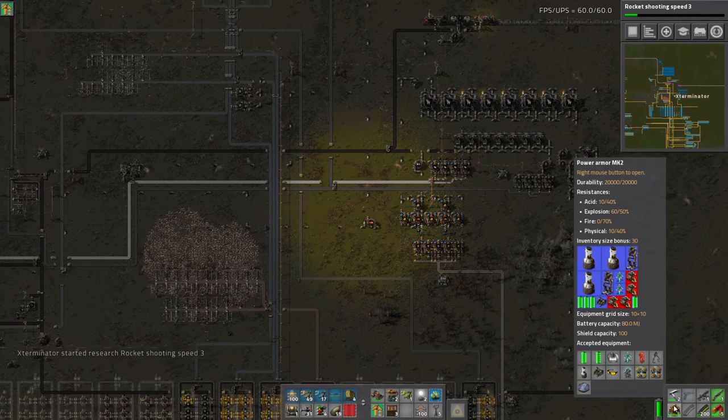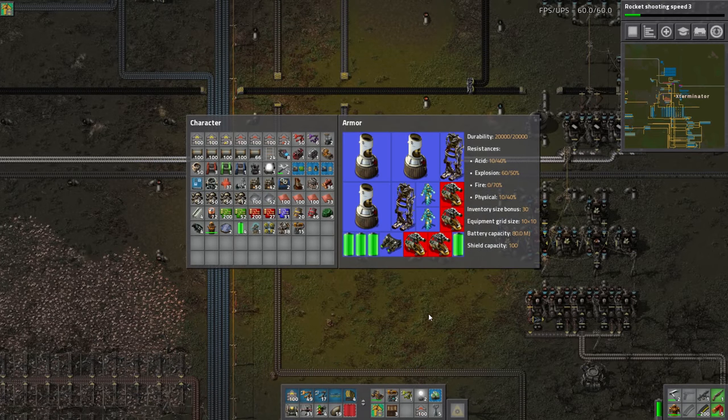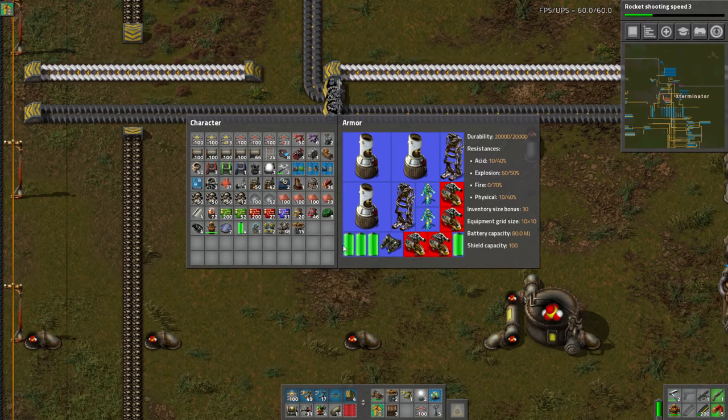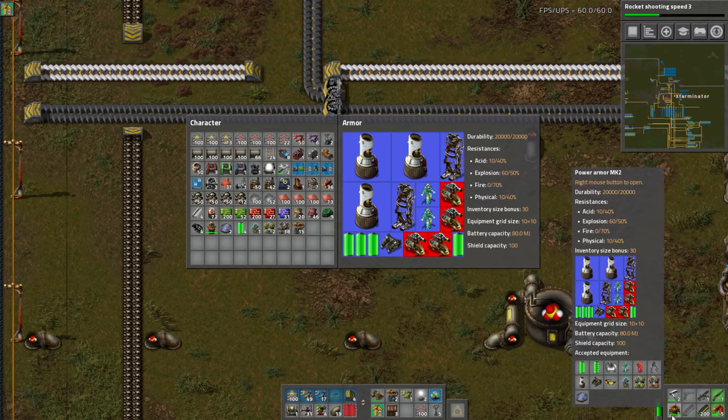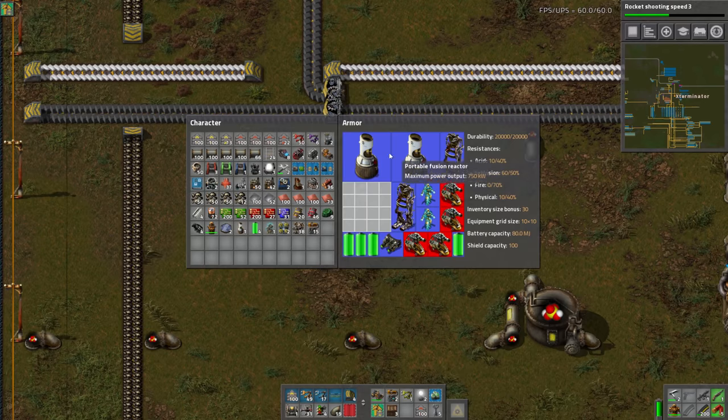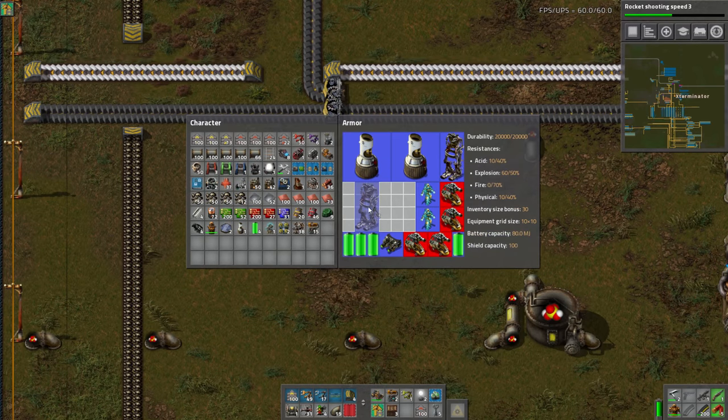On to the power armor. Last time we had an awesome combat episode, and someone mentioned I used three fusion reactors instead of two. That was mostly due to my situation last episode — I didn't really have the resources to make Mark 2 batteries, so I wanted the extra power from a third fusion reactor. There are many different ways to lay out your Power Armor Mark 2. Most people tend to use two reactors because two is still quite a bit of power and allows you to fit more stuff in.